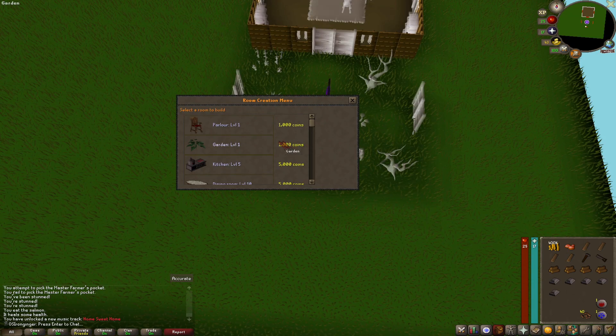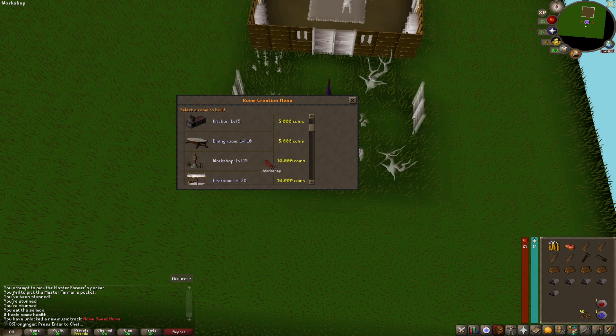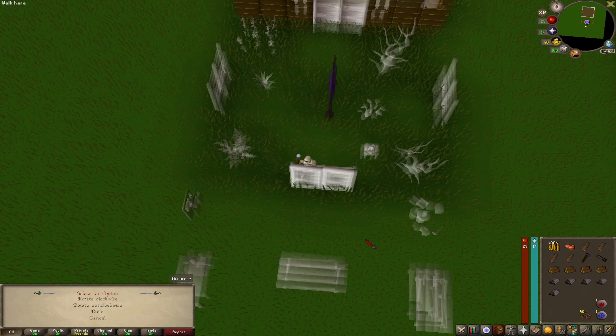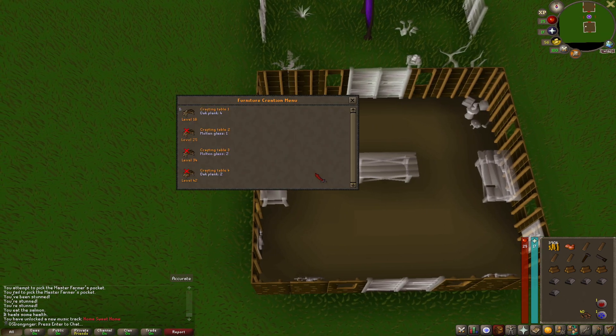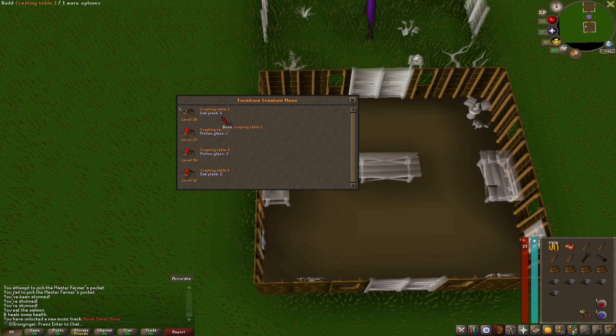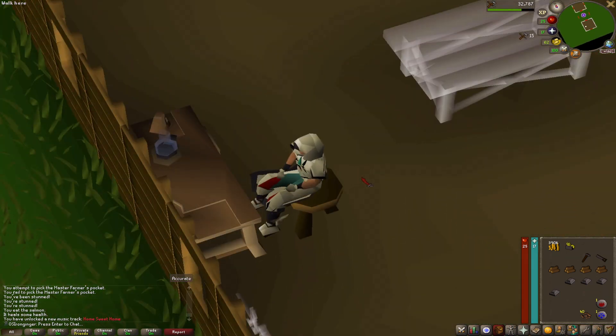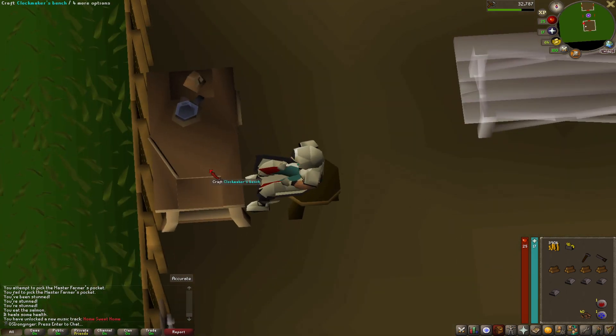Looking back at my save files, I didn't save the pickpocketing master farmers footage, which kind of sucks. Here we are back in our POH so that we can build clockworks. We need to build a workshop, then build the clock making space with oak planks, and upgrade it again so that we can have the crafting table too. We have to do the clockwork mechanism, and we have to keep doing it manually. So we're going to build out a couple of these, grab our seeds, and then head over to Fossil Island. Fun fact: if you use a dig site pendant on this strange machine, you're able to teleport directly to Fossil Island from your dig site pendant.